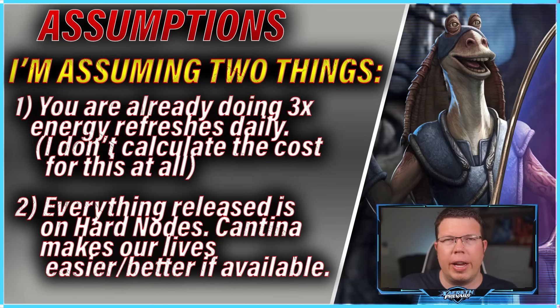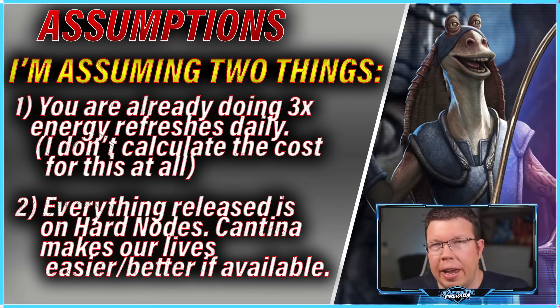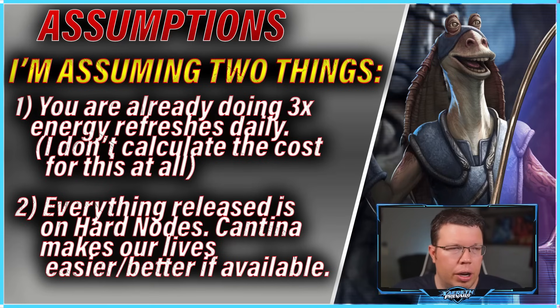None of the math is going to reflect the cost of those energy refreshes. The second assumption is that all of these Gungans are released on hard nodes. Because if they're released on cantina nodes, that makes it cheaper and faster to farm them — and that's preferable in a lot of ways. So we're just going to ignore the cantina thing and focus on if all the Gungans are on hard nodes.